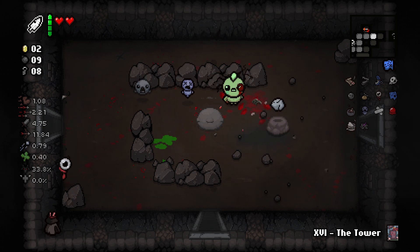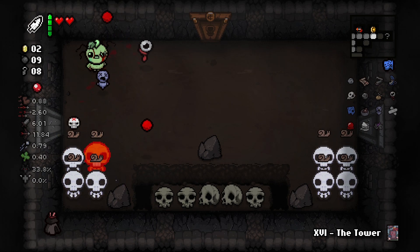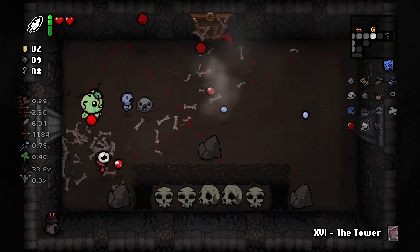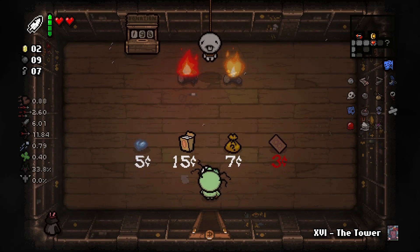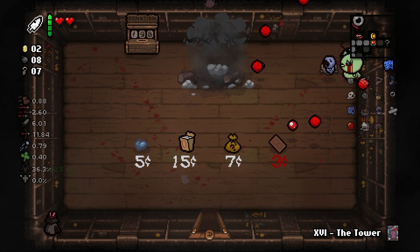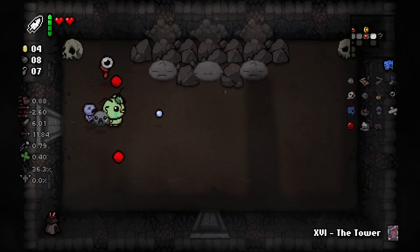This is a horrible room — can't dodge everything being thrown at me. Can't even pick those up. We might as well use a key on the shop — there's a blue heart for sale for five coins. The shopkeeper's getting bombed. Please give me coins. We get two coins — one coin away from the blue heart. We'll head to the right, there's also a secret room.